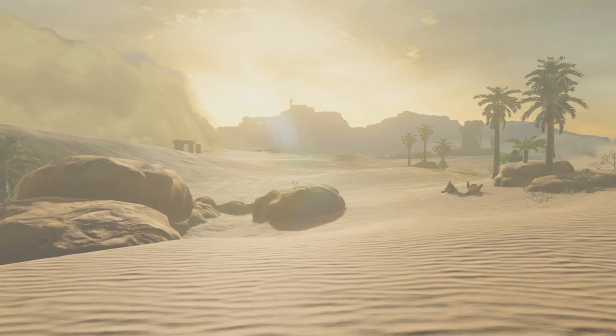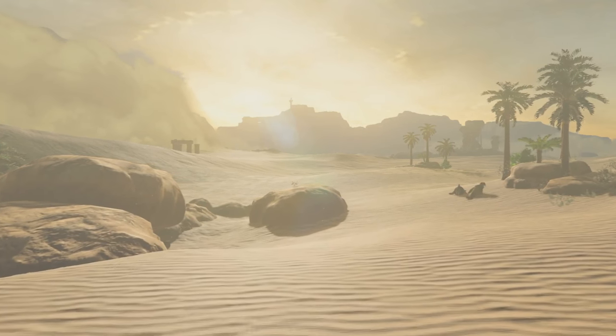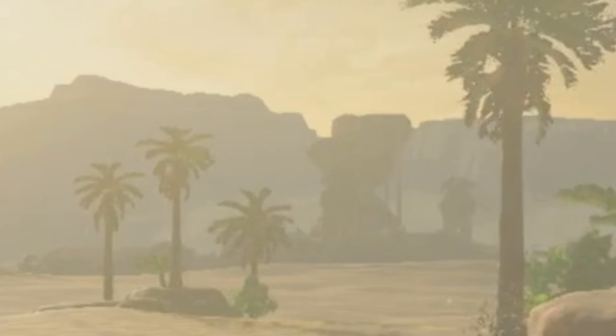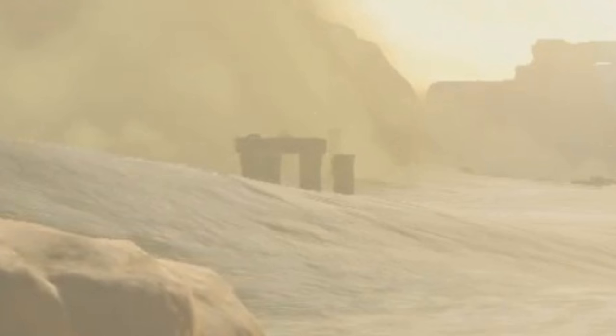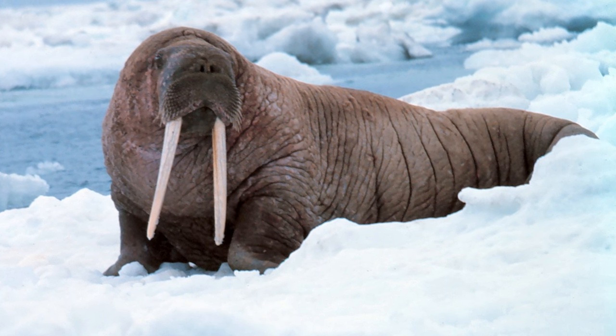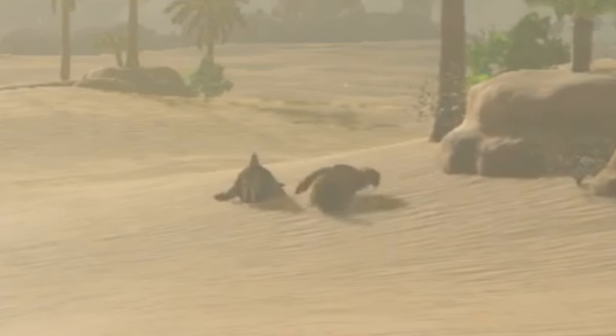There are also these really big roots coming down the sides of the cliffs. They might just be decorative, but what if they'll help Link climb up in some way? Here's a nice desert shot. Closer to the camera we have something really weird and new to Zelda — a new race native to the desert, a race of sand walruses. No, I'm not joking. There are more later in the trailer. They're pretty cool actually, just chilling in the sun.